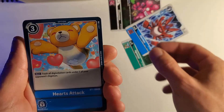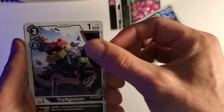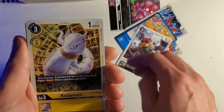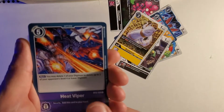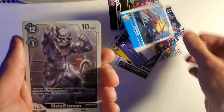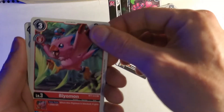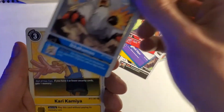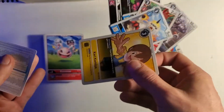Legmon, Hearts Attack. Toy Agumon. Kudamon. Heat Viper. Leomon. Leomon again. This is the last one — we've got a... another one. Unlucky. Disappointing.